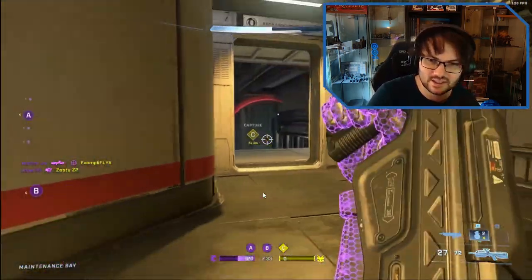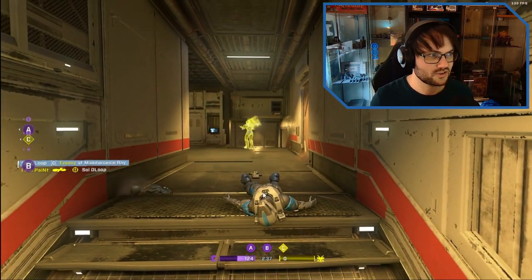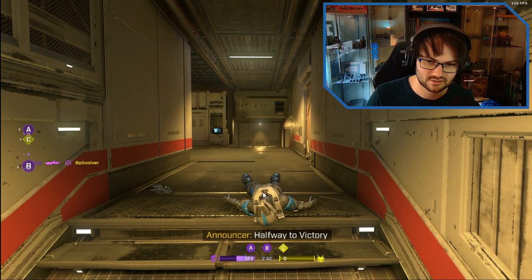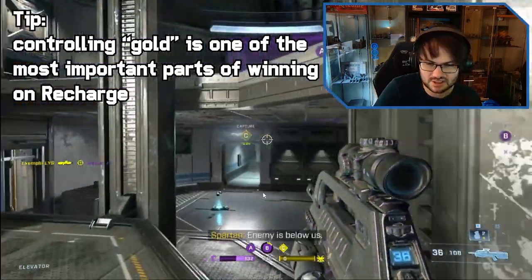In Strongholds, one of the things that's really underutilized is the fact that you don't have to run around the map like a headless chicken to win the game, and this is a very good example of that. They've lost attic now though, so this is going to leave the enemy team able to take B.